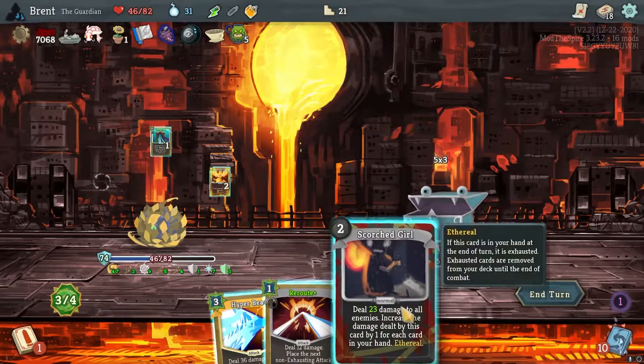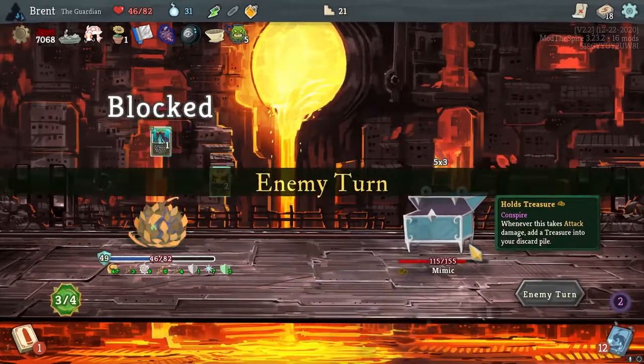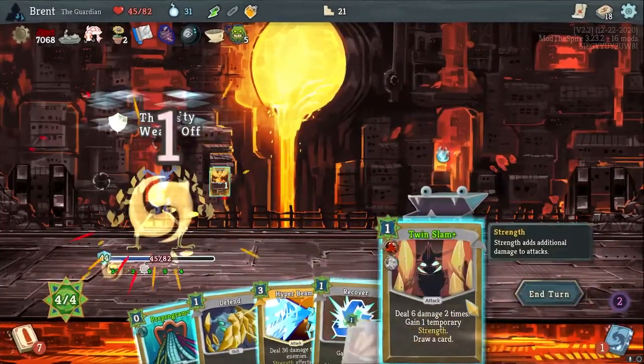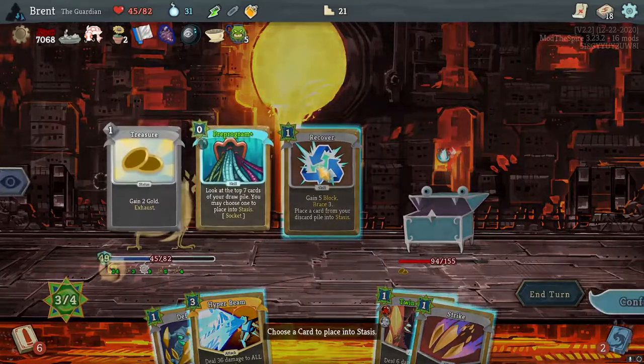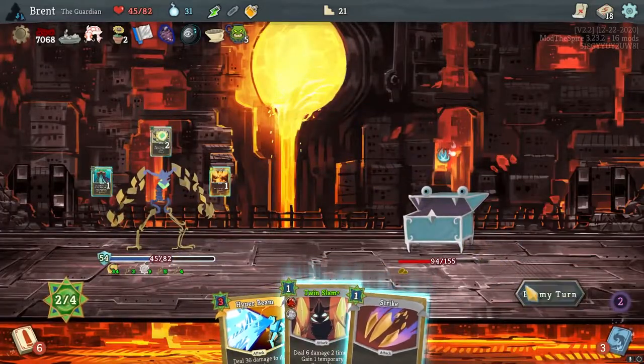I kind of wanted to just let Scorch Girl hit me — I don't really want to do 23 damage to him. He is doing damage to himself though, fairly quickly. Program — give me Curl Up. Put that in there. I'm going to Recover. A Pre-Program. Let him be.